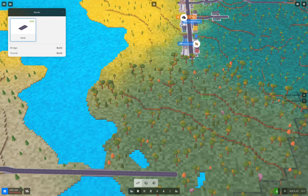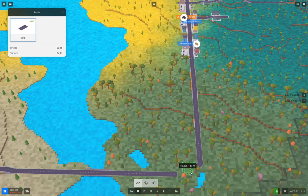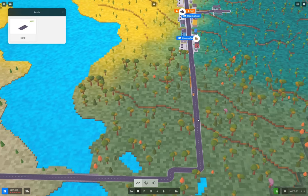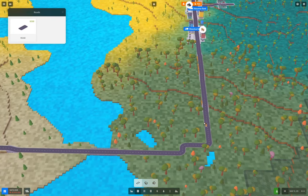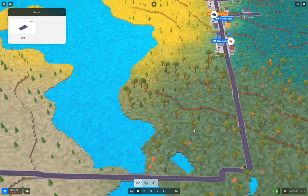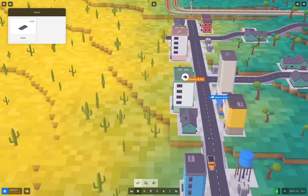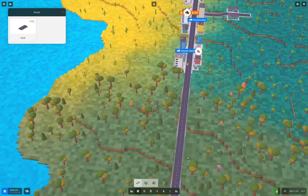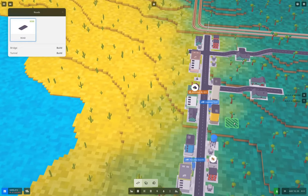We've got this other bit of water here that's going to be in the way. I need to connect this down here. Ultimately I'm probably going to flatten that water out — I just needed a connection here. Although this truck is going way out of its way. Obviously I need to just go ahead and add a turnaround point after that.